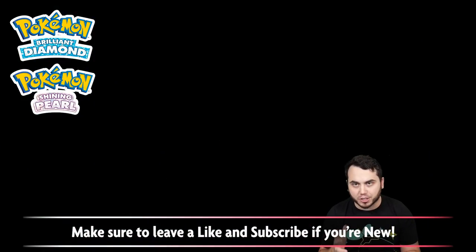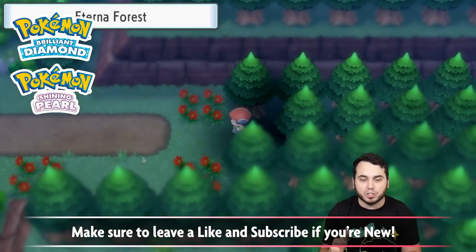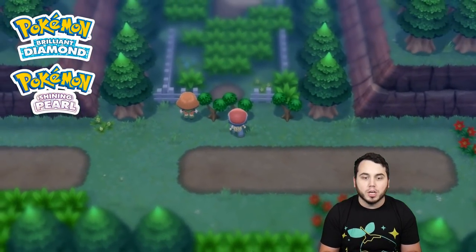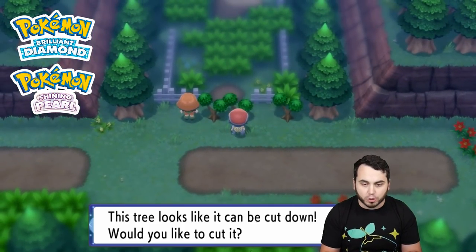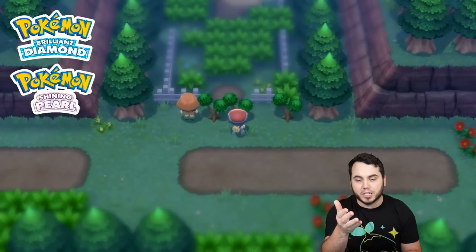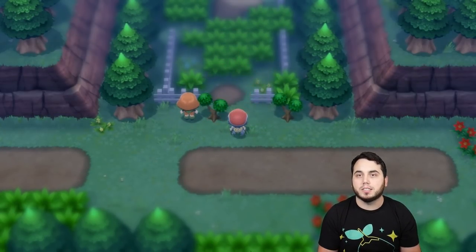Without further ado, it's pretty simple. Once you get access to the National Dex, which comes from beating the main part of the game and ultimately getting the postgame, you can head over here to Eterna Forest and cut down the tree. By cutting down the tree, you can gain access to this mansion, and that's going to be the secret ticket to getting Rotom.